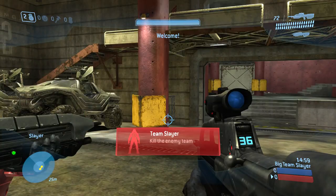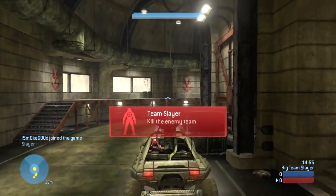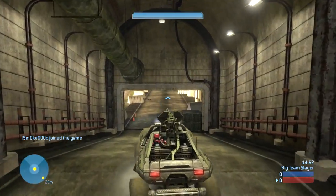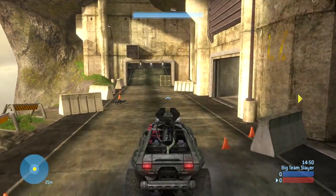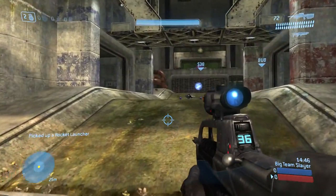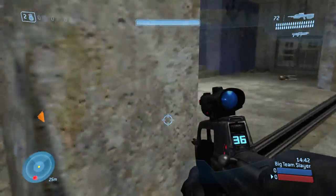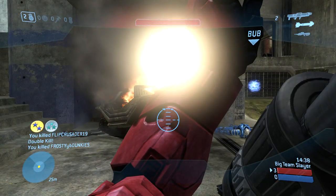So here we go, let's get started. Off the start, I'm going to grab this Warthog and head towards the Rocket Launcher spawn on the side of the map, because I'm only playing with two teammates I know of, Build and 12-Shot. I'm not going to assume my teammates will be great in the Warthog off the start, and the enemy team certainly isn't — they try to charge me head-on, which is a really bad idea, and end up giving me an easy triple kill.